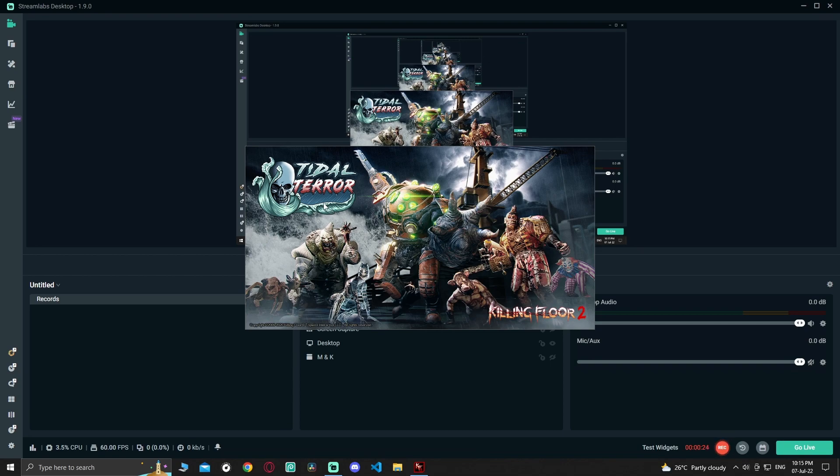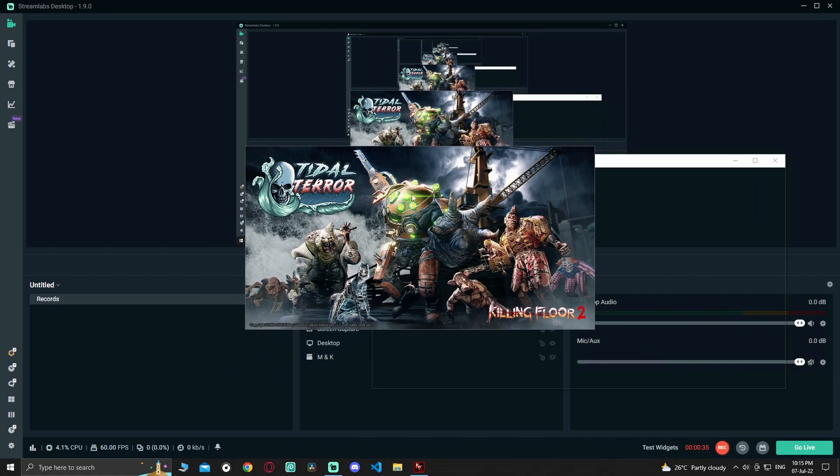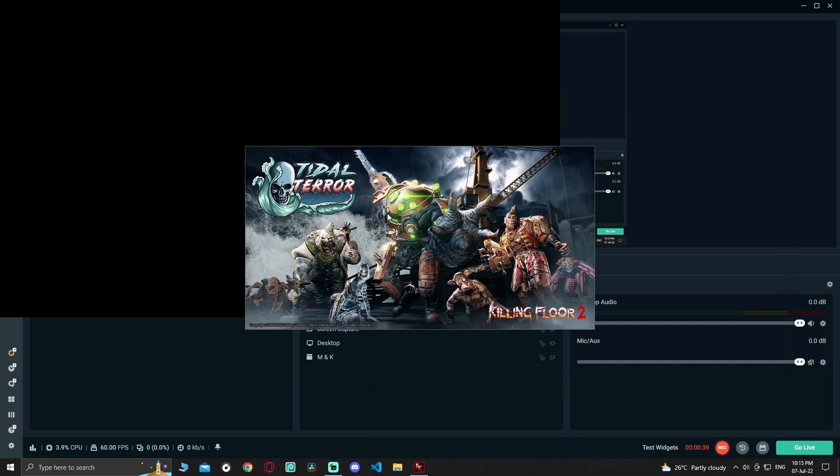First open the game up. Then spam your left button on both black screen and the other one. There you go, problem fixed.